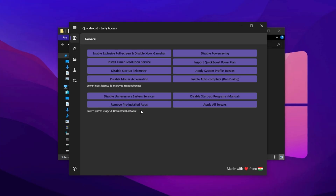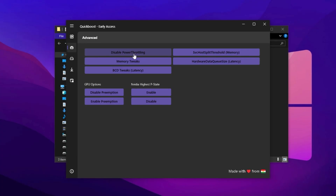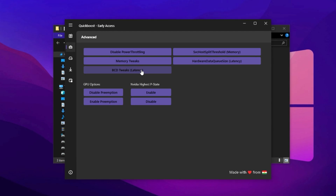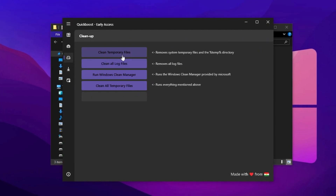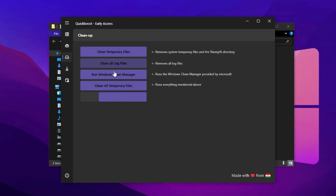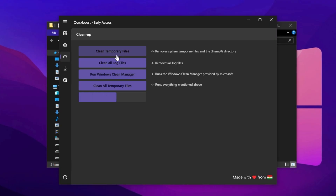Now it's time to get rid of bloatware — those pre-installed apps you never use. After cleaning things up, switch to the Advanced tab in Quick Boost. Disable Power Throttling, a key Windows feature that limits CPU power during high loads — turning it off ensures your CPU runs at full strength. You'll also notice advanced options like Memory Tweaks and BCD Tweaks; only adjust these if you're experienced, as incorrect settings could cause system instability. Next, perform a cleanup of temporary files. Click Clean Temporary Files in Quick Boost and let the tool do its job. Your screen may flicker briefly — this is totally normal. Hit OK to confirm when it's done.